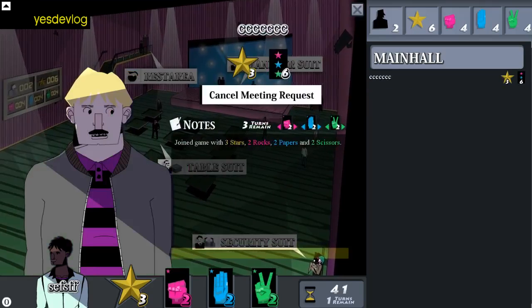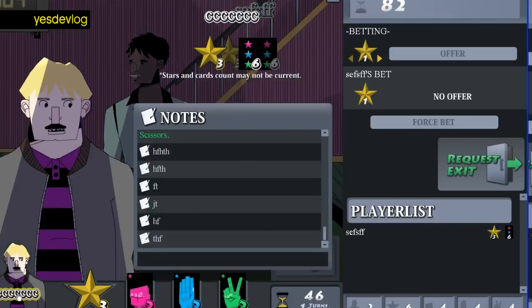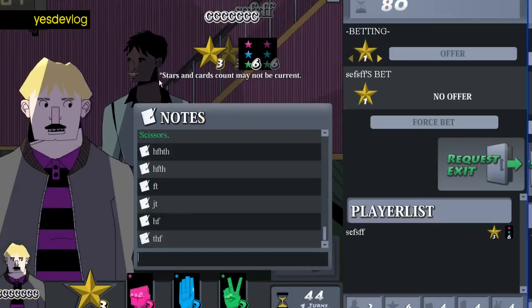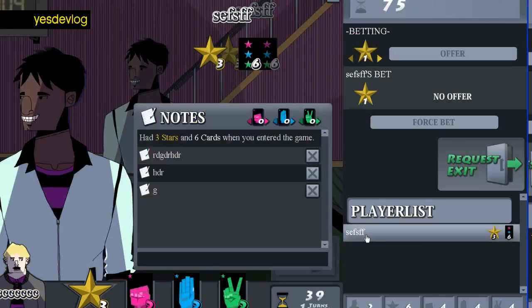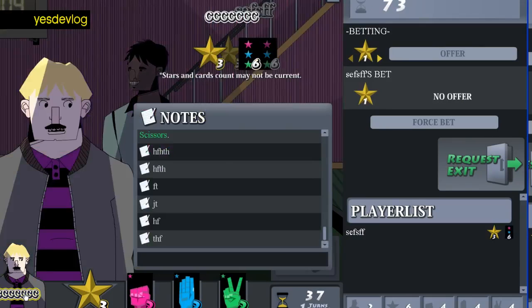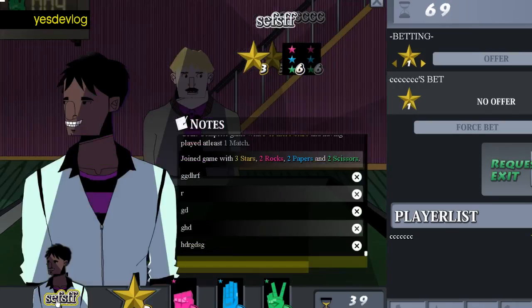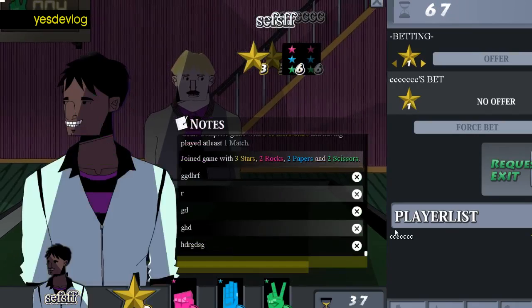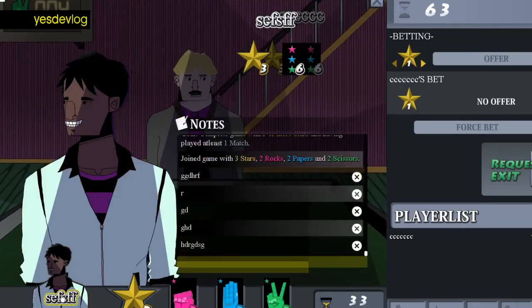I changed the notes here so that fits the new UI, and I fixed the bug where the stars and card counts would give a vision warning for the player's profile sometimes. There's a vision warning to tell you if the player you're looking at is not currently someone you can see, so the stars and cards count would just be the last seen stars and cards count.